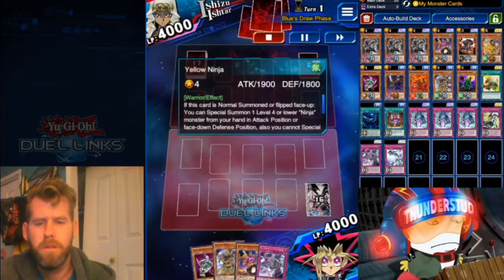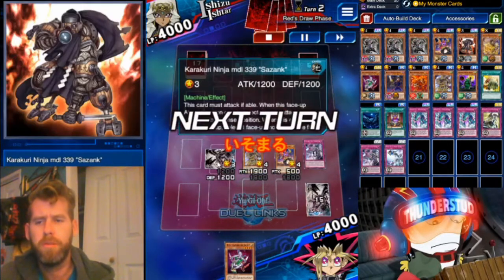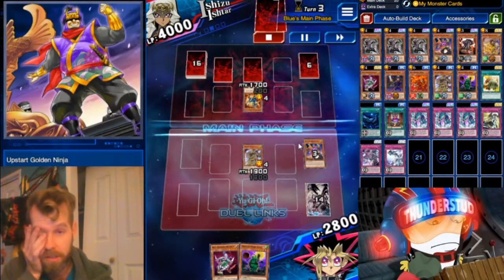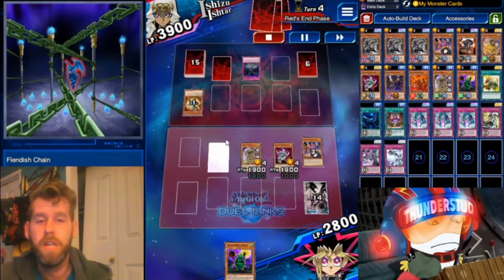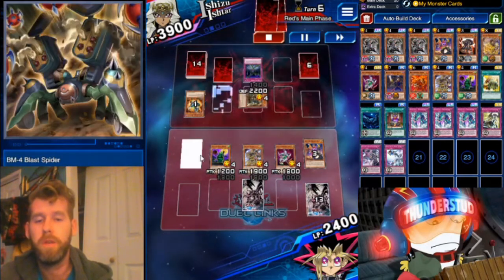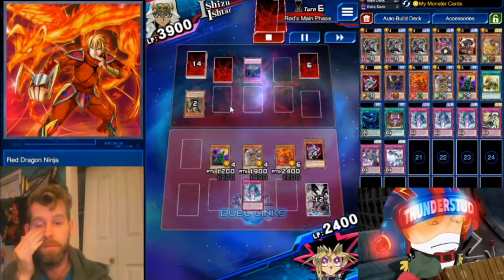Okay, here's a Shizu match going first. We got an Upstart Ninja, a Sasuke — no Grand Master — so we normal summon Yellow Ninja into Upstart. Upstart throws away our Mirage Transformation and brings out Shizank face-down. Our opponent uses Twin Barrel Dragon to destroy our face-down Shizank, then swings over our Upstart Ninja. We summon Sasuke and swing right over their monster, but Yellow Ninja gets hit with Fiendish Chain and can't attack. Opponent sets another card. We use Ibisu — we have three ninjas, which means we can return two back row. We swing into a Blast Spider.